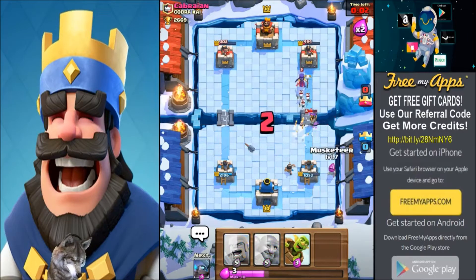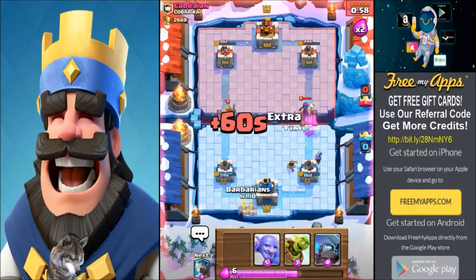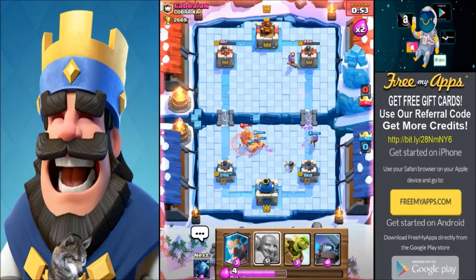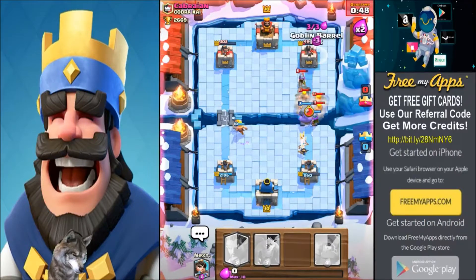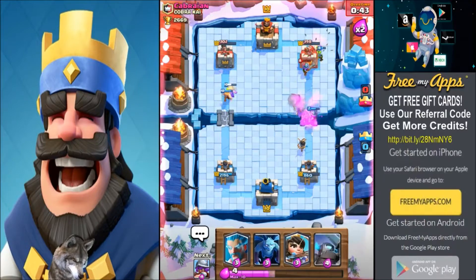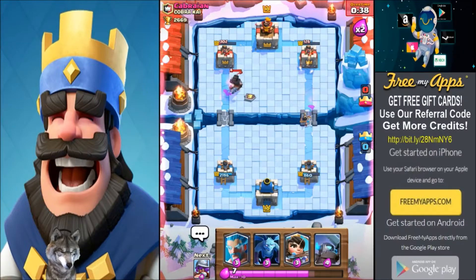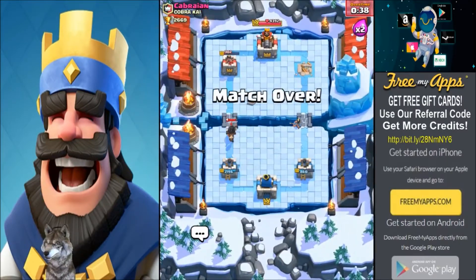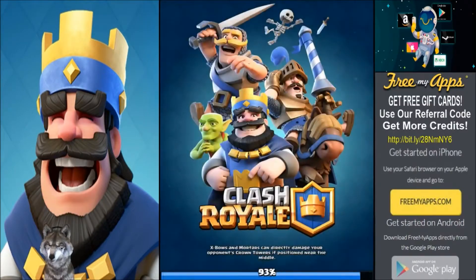He's trying to defend with all of his might. Let's drop the Bowler again and get a goblin barrel going over the top while he's not looking — distract him. Princess for the win! And there it is guys, awesome — another win with the Bowler!